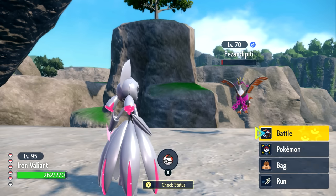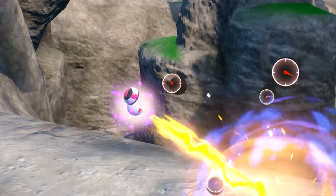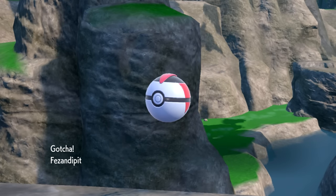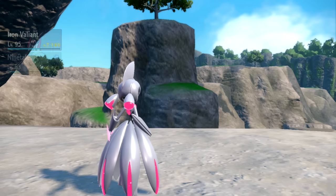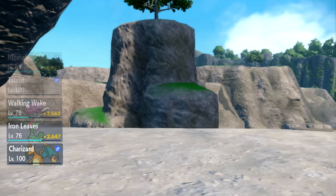Fezendipity tends to wake up from sleep more often than other Pokemon. One strategy I used was a Timer Ball — basically, the longer the match goes, the higher the catch chance that Pokeball has. The Timer Ball worked really well, and that's what I ended up catching my Fezendipity in. Let me know what you're catching your Fezendipity in.